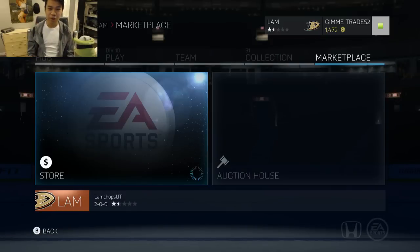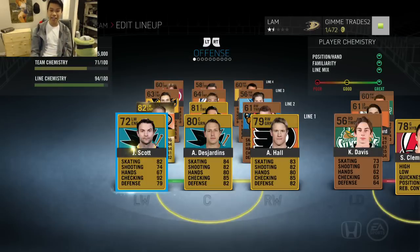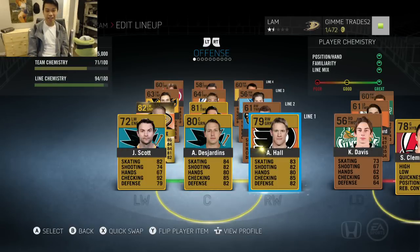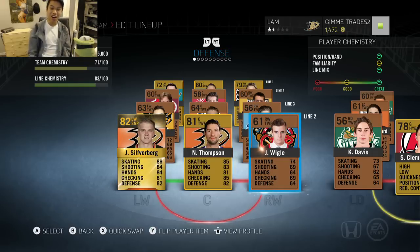Let's throw John Scott into the team and see where he fits. We are still in Division 10 — we need four points to get the league title, two points to advance to Division 9, in eight games. John Scott is on our first line, power plays, penalty kills — everything. He's playing with Desjardins and Hall on the first line, with Thompson, Silverberg, and Mr. Wiggle on the second line.